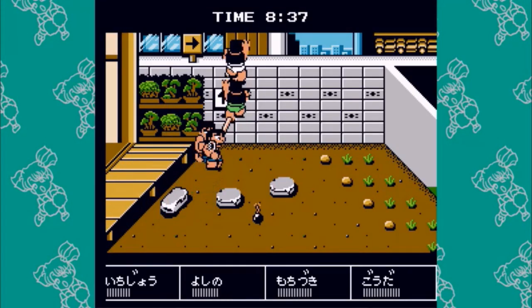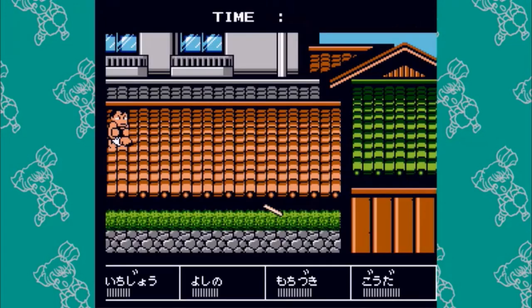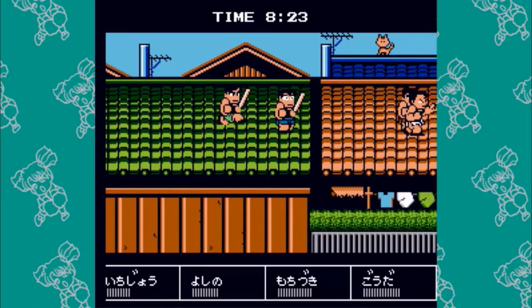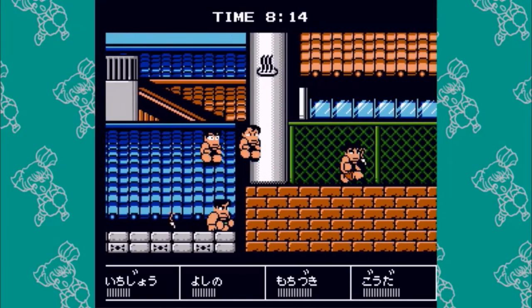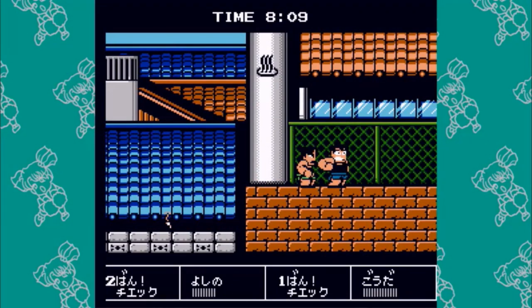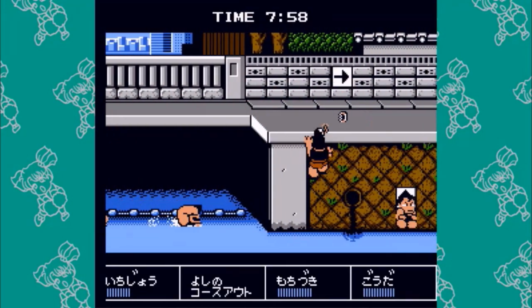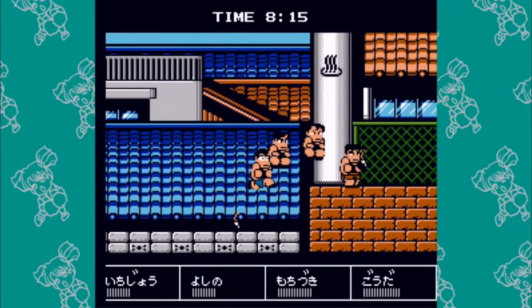Through here you want to climb pretty much as soon as possible so that way you don't get attacked. I jumped at the end so that way I didn't get hit with one of the sticks. This part your priority is actually to get a weapon. The best weapon you want is a stick or a wand — preferably the stick, it seems to be the strongest. You want to go up here to avoid the water, and if you jump in you've got to climb back down.